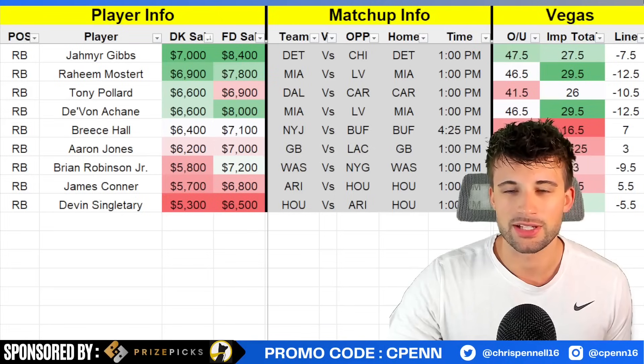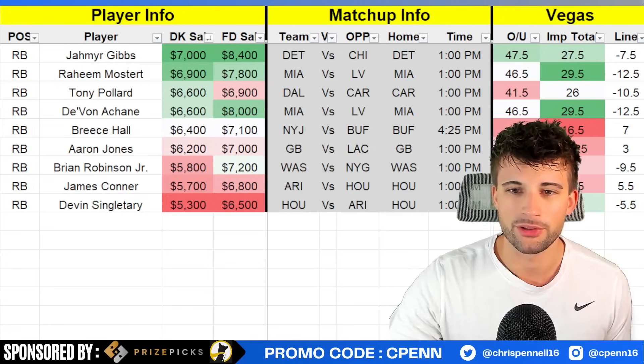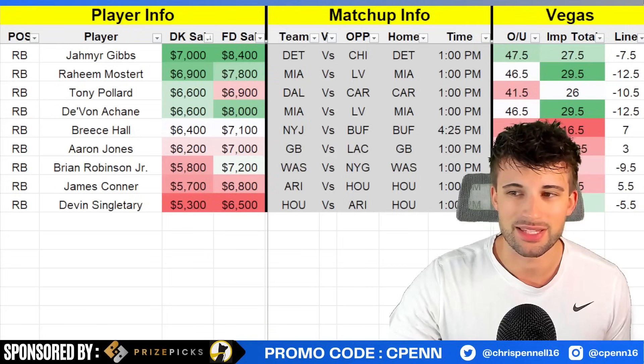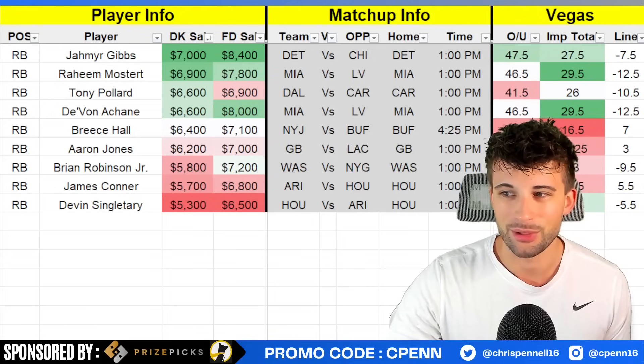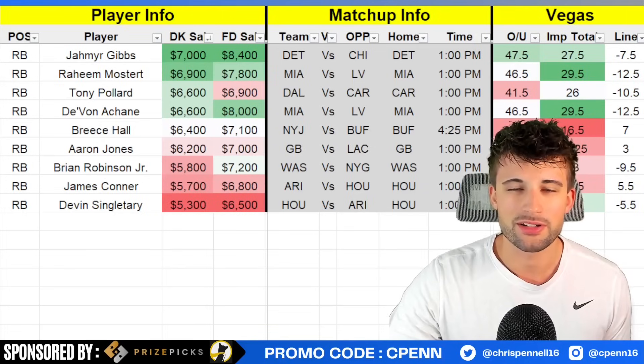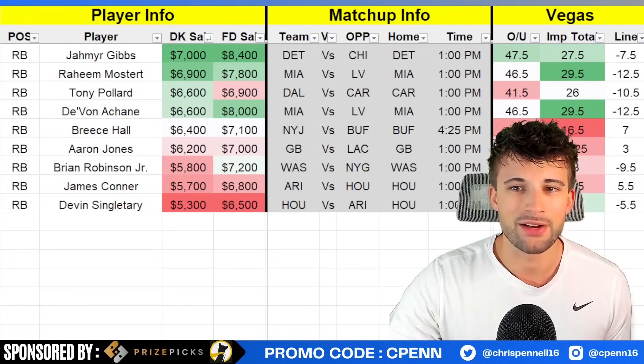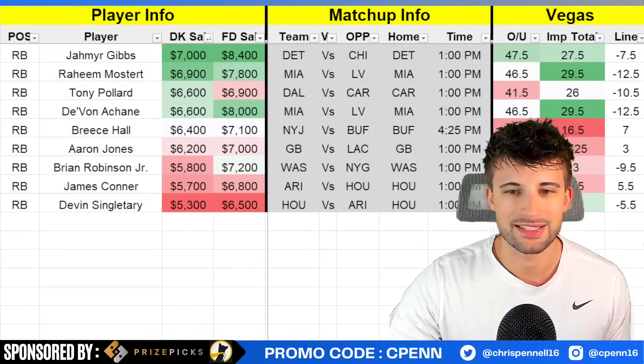Breece Hall of the New York Jets at $6,400 — good matchup versus Buffalo, who are currently 24th versus running backs. I do worry about the potential game script with them being 7-point dogs on the road and only a 16.5 implied team total. But Hall is one of the better running backs in football and he's going to be involved in the passing game, so even if they're trailing, hopefully we can get some dump-offs. They did cut Michael Carter and Dalvin Cook is complete dust, so that bodes well for Breece Hall even more so at this mid-6K price point.